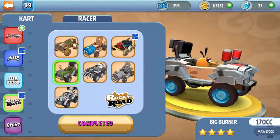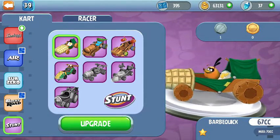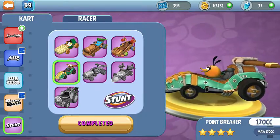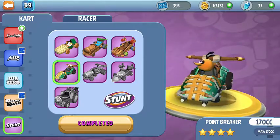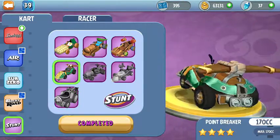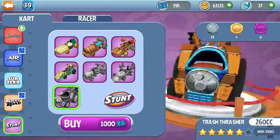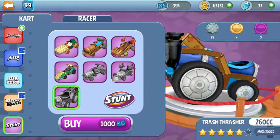Over here we have all the stunt carts: Barbecue, Cork Wagon, Matchstick Mobile, and Point Breaker. I'm very happy they made Point Breaker the best cart, at least at this level. We also have Hog Rod, Rocket Racer, and the Trash Thrasher — a really cool cart, I'm not sure why I like it, I just do.